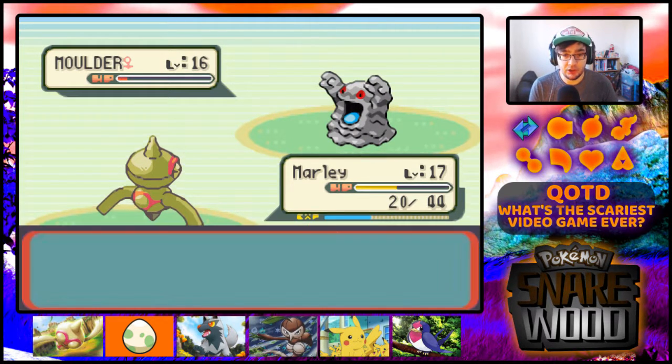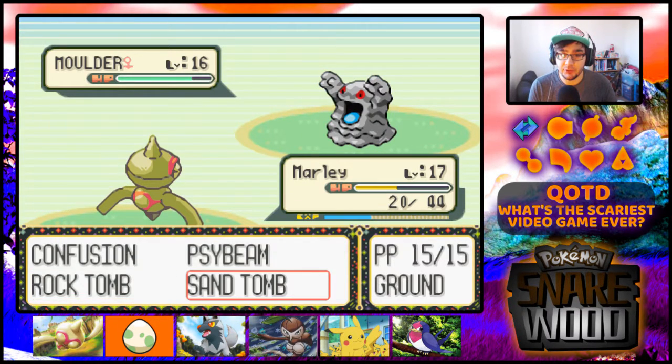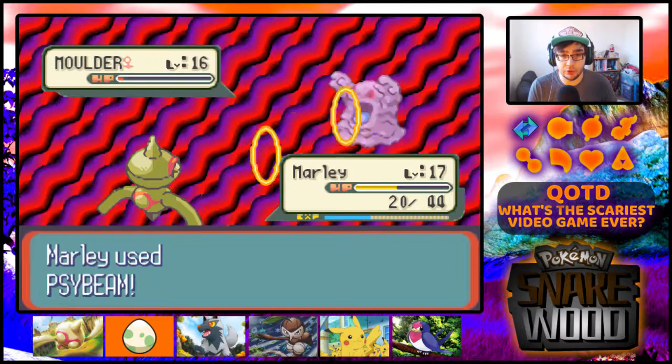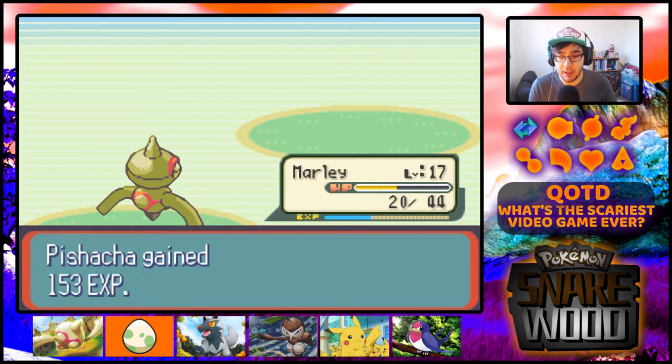RNG, you suck. And it goes for Full Restore. So we have to do something a little bit different - let's try Side Beam. Of course it's part Poison, that's going to be super effective, you eejit. And it hurts itself in confusion - good. Marley makes mincemeat of Mulder!